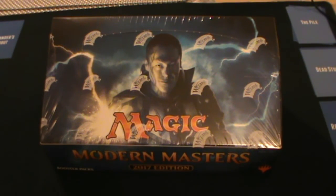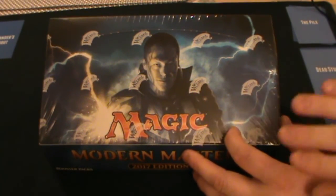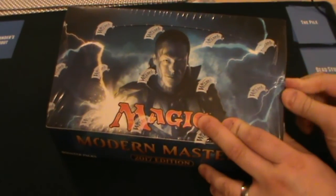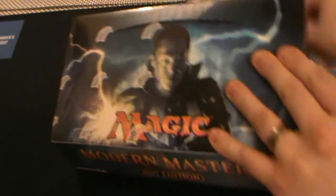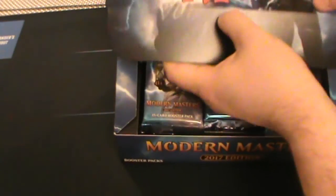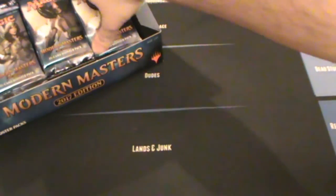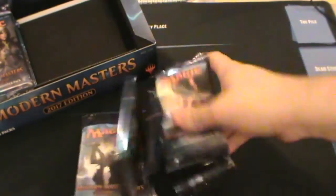Eleanor's going to do most of the cracking because, as we know from previous videos, Eleanor has an amazing pull percentage. So she's going to pull me a full playset - a full playset of a time ago would be nice, or Liliana of the Veil. There are fetch lands in this, and if you want to pull playsets of foil fetch lands, that's money in the bank. I'm going to sit here and provide commentary, and I'll pull the first pack and the last pack.